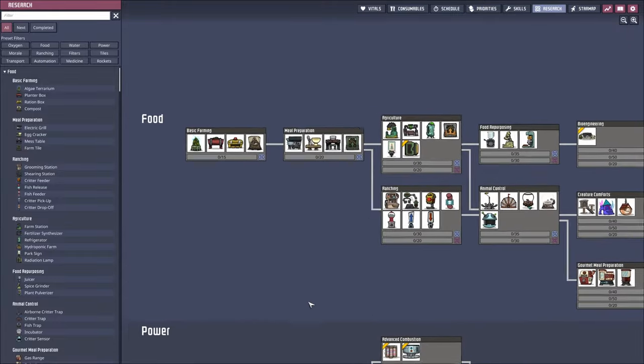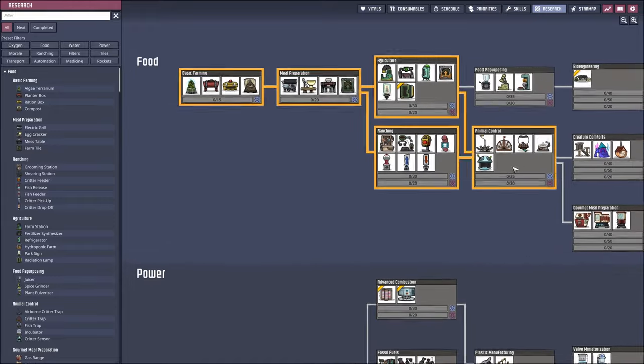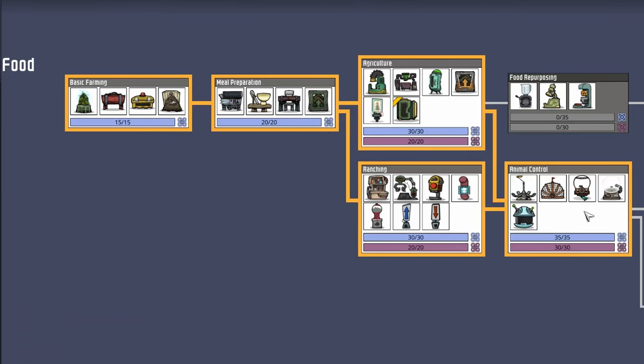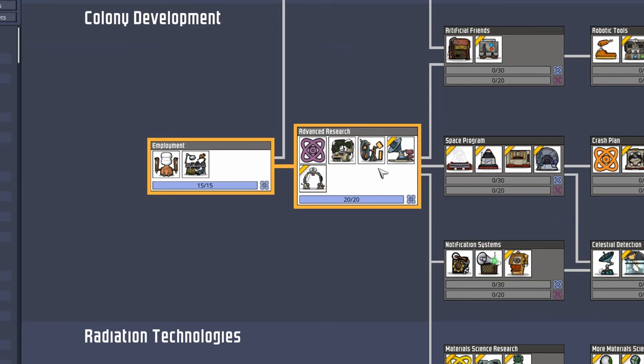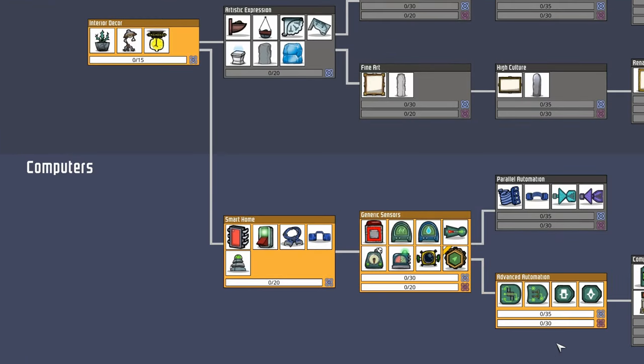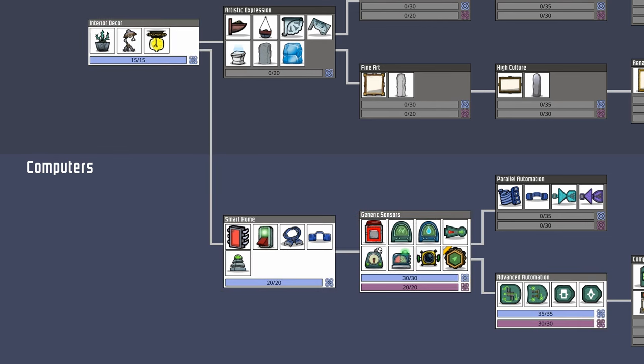But first, there are a few things we need to research in order to build automated incubators. We are definitely going to need everything up to animal control in the food section research to unlock the incubators themselves. To do this will require the supercomputer for advanced research, which can be found under colony development. We will also need everything up to and including advanced automation here. These are the bare minimum to complete this build.